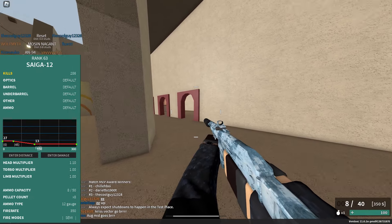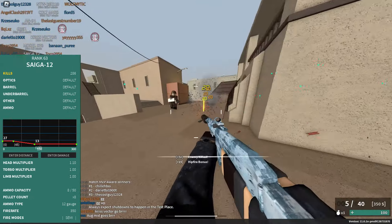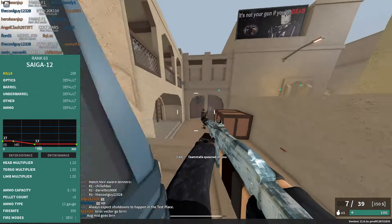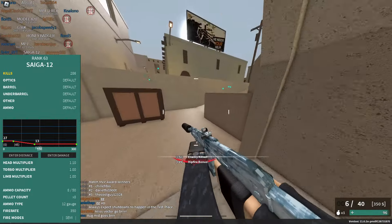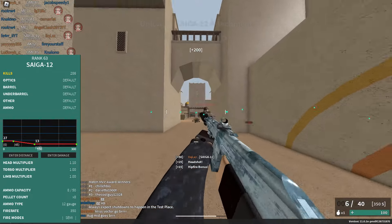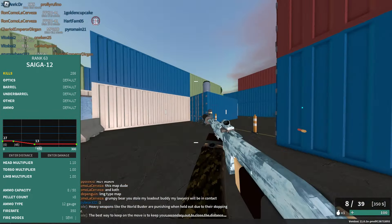At number 1 is, of course, the Saiga-12. It's a rank 63 gun with 8 pellets, does 27 damage up to 45 studs, and goes down to 13 at 130 studs. It's semi-automatic with a 350 fire rate, 8 magazine size, and it takes 4 out of 8 pellets to kill. The reason this is the best is because it just shoots so quick and it's so good. I'd recommend an AMT Terminator, a shortened barrel, a sideways grip, a blue laser, and birdshot.